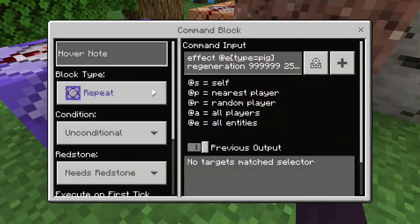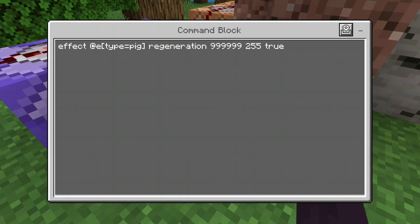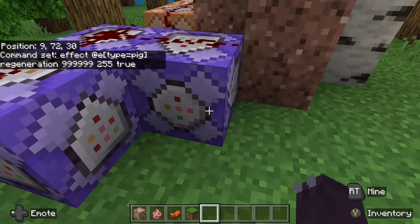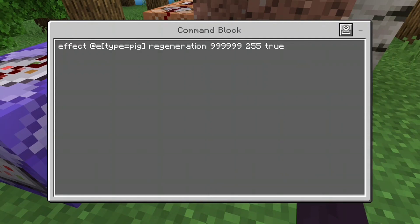And then this one right here is also repeat, needs redstone: effect @e type equals pig regeneration 999 255 true. This is going to make sure the pig doesn't die when you're riding the Ender Dragon, because sometimes the Ender Dragon goes under the ground and suffocates the pig.